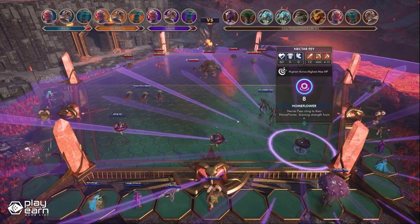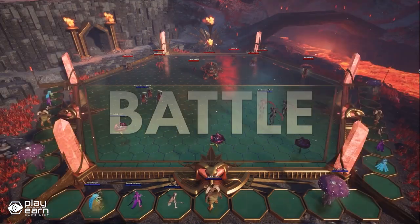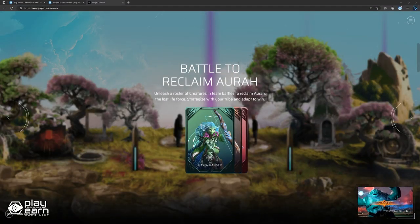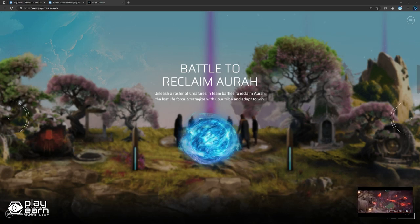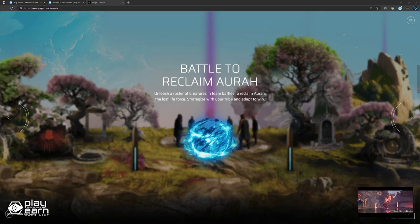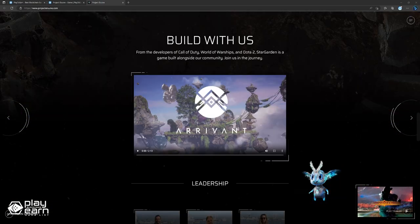In Project Elune, you can strategize and battle with your tribe to build your reputation and explore their world. You can also prepare for Stargarden and join the Legion. The game mechanics revolve around building your tribe's village and battling with creatures to gain resources and experience points. You can also trade resources with other players to help build your village faster. The game's blockchain technology allows for secure trading of resources between players without intermediaries, meaning players can trade directly without worrying about fraud or theft. Some of the developers of Project Elune came from Call of Duty, World of Warships, and Dota 2. You can check their website for more details, including watching the trailer.